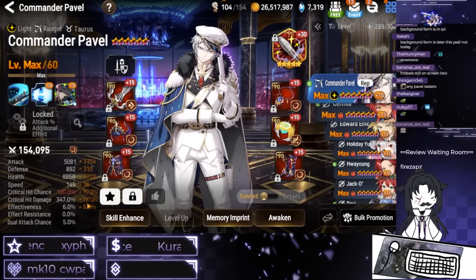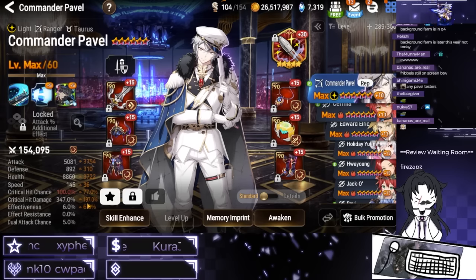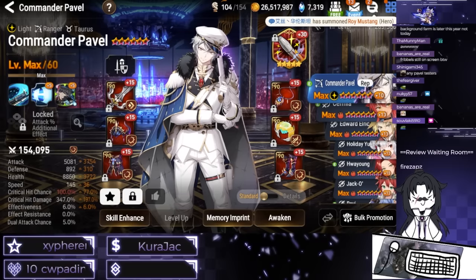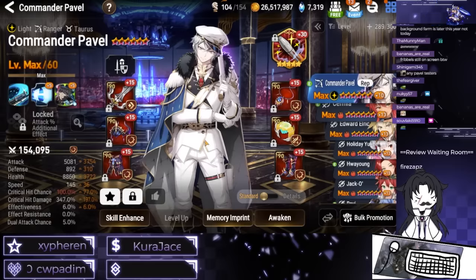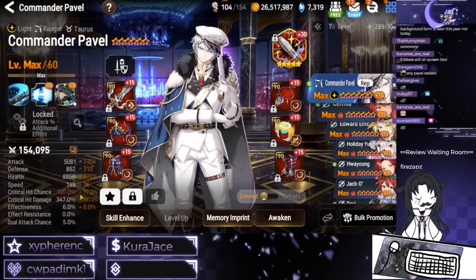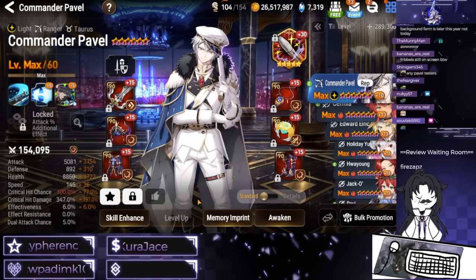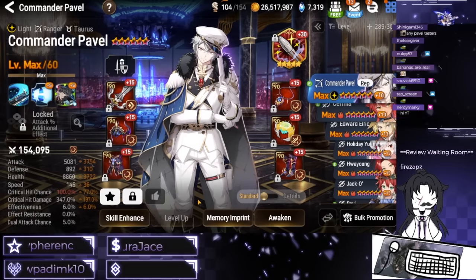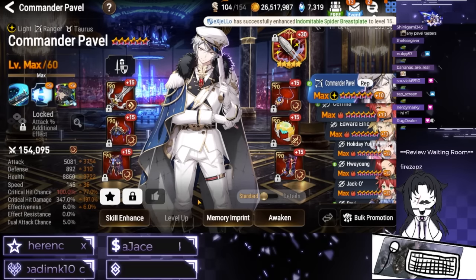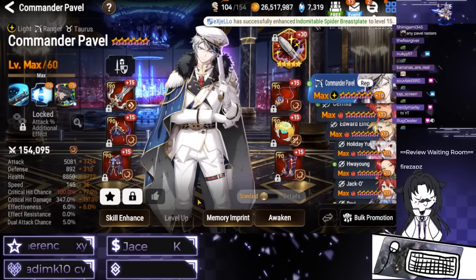But if his speed ends up becoming an issue, I'll probably put a little bit more speed gear on him. As is, he's on no imprints, and he's on a plus 30 copy of Misha, which as far as my knowledge goes, exceeds the 350 crit damage limit. Essentially, he's just built for maximum damage — you crit two things, he pushes himself up, and then he's there to wreck things.